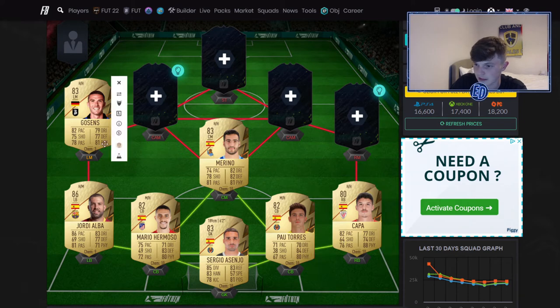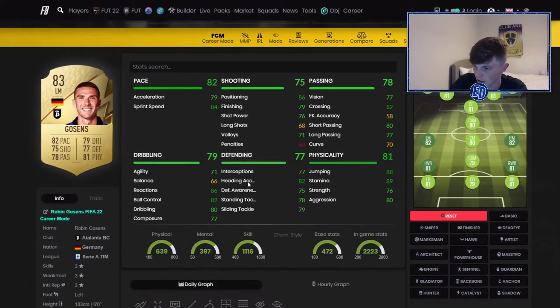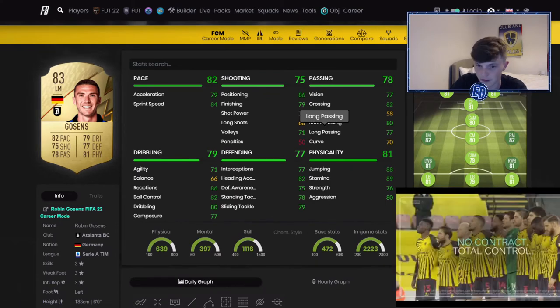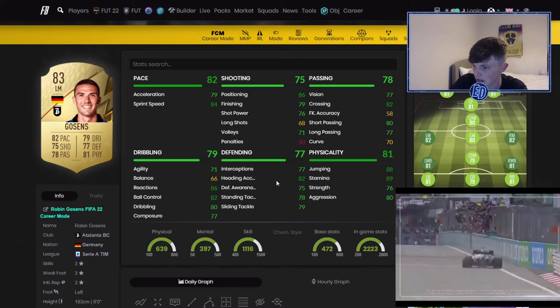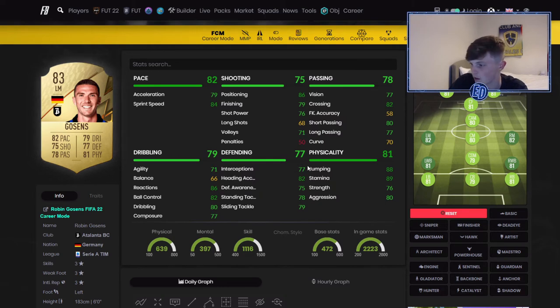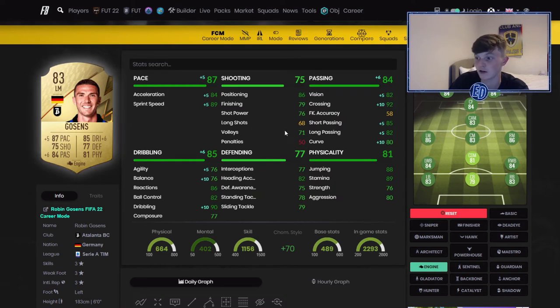Another midfielder is Gosens — sorry about all the Spaniards, but that's how it is. I'm going to play him as a center mid, not CDM. He's cheap but look how well-rounded he is: really good stamina, heading accuracy, reactions, positioning — everything is just so well-rounded. People might sleep on him because as a left mid or winger he won't be very good, but as a center mid he'll be insane. An Engine might be the one for him — look at those stats with the Engine.